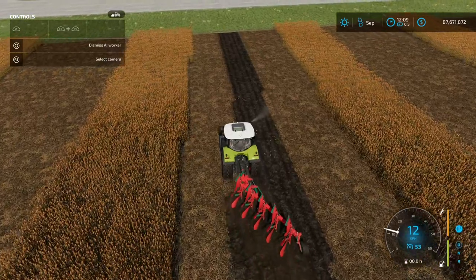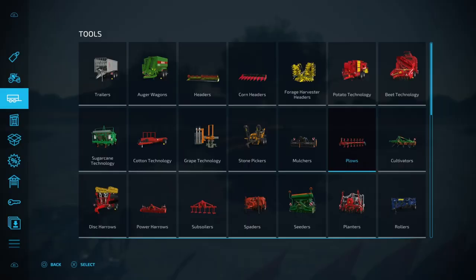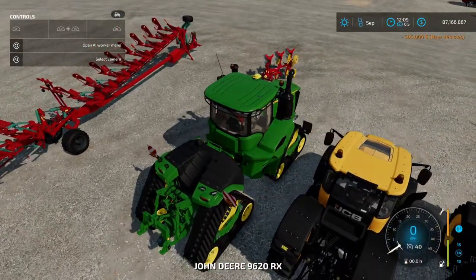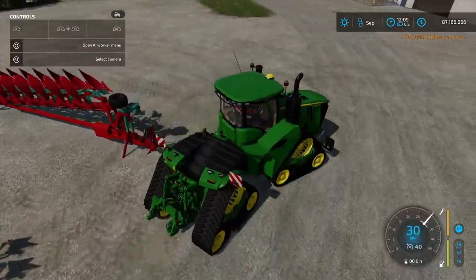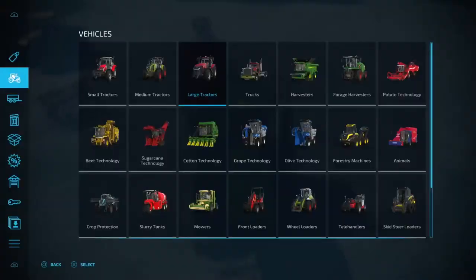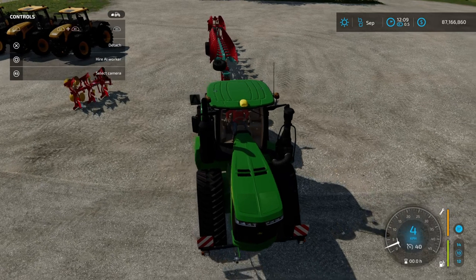If we hire a worker, the worker will just start and handle the plow for us. I'm going to go buy a high horsepower tractor — the John Deere 9RX — and we've got the largest base game plow, which is the Caverna Land PW112. It's got a 6 to 9 meter working width, a 17 kph top speed, and a 320 horsepower tractor requirement.